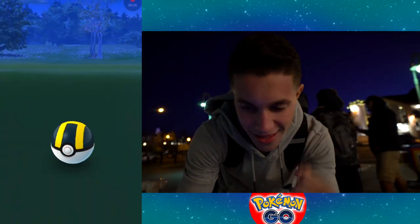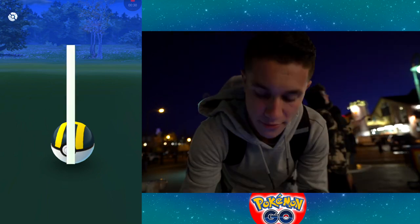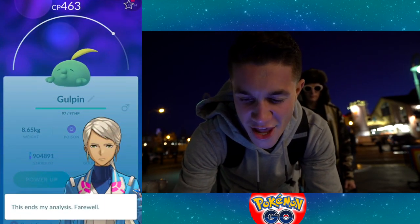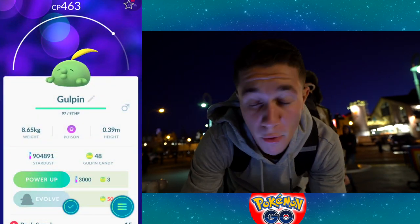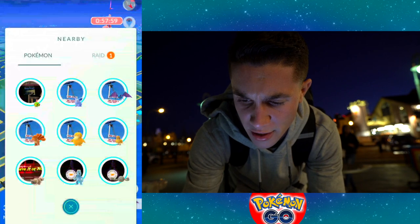We're going to this place called Alioto's, right down there — we go there every time we do SF so you guys should be used to that by now. 463 IVs, and with two more candies we can get our Swalot. We're going to do an evolution video pretty soon here because I'm almost kind of ready for that.